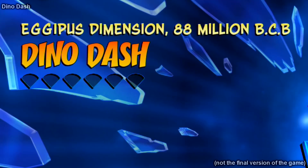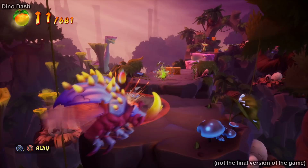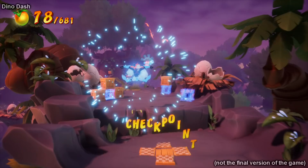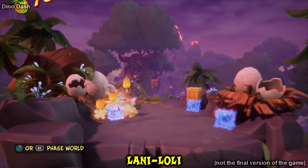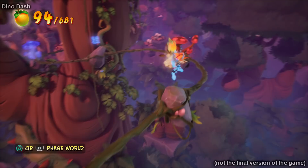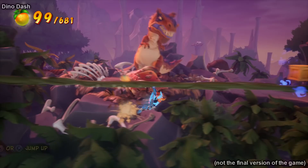Now we're moving on to Dino Dash, set in the Agapus Dimension, 88 million BC. It starts off in this jungle — visually it looks amazing. The cool thing about the story with the quantum masks is we get to go to all these different time periods and dimensions, so there's going to be a huge variety of themes. In this level we get to use another quantum mask called Lanny Lolly, who has the ability to phase reality. You can see here I used it to collect some crates. In the skate section that follows, some hazards you jump over while others you phase through, and you also have to phase in at the right time to collect crates.